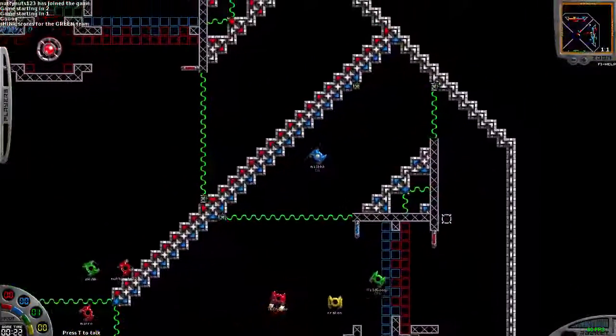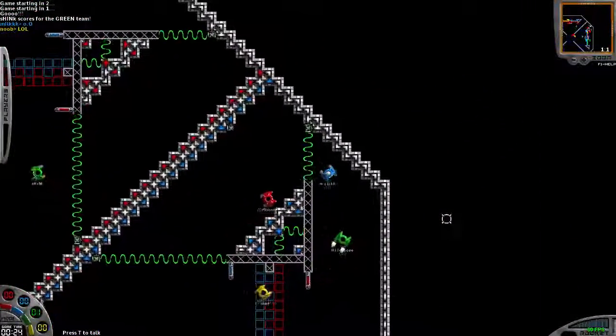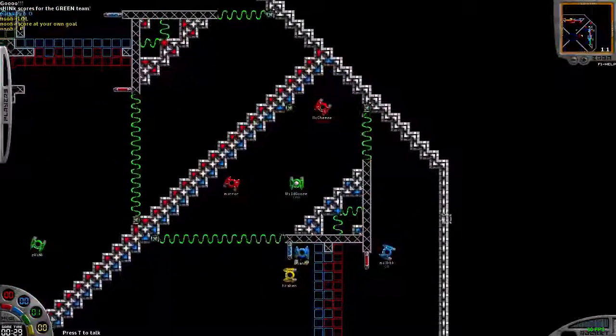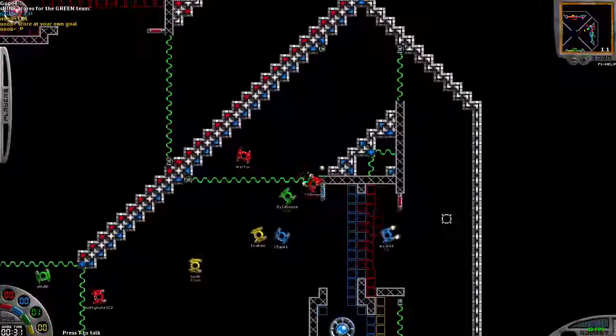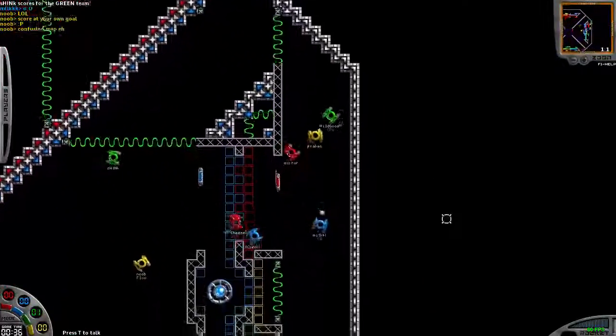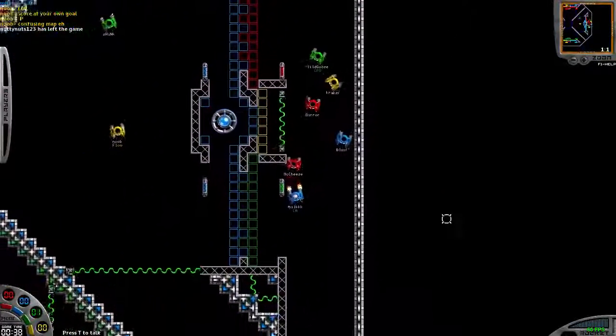Blue brings it into the goal zone, the blue zone, brings it behind the net. Wild Goose has it, and behind the net is where you're going to have the goals for all of the other three teams outside of the blue zone, because that's the zone they're in. You can tell by the walls what zone you're in. Mirror has it, tries to bring it behind, scoring the red zone, but he can't.